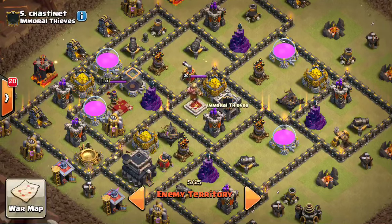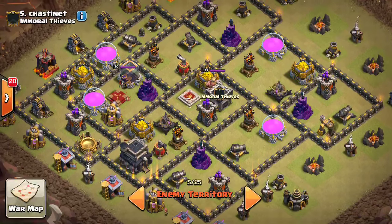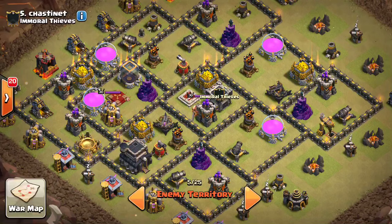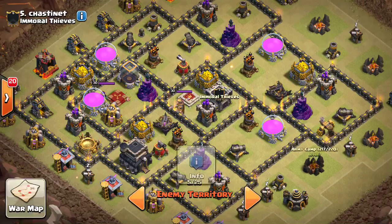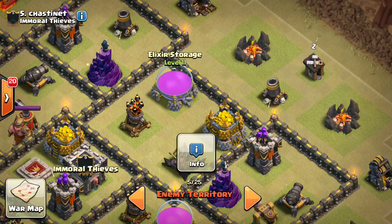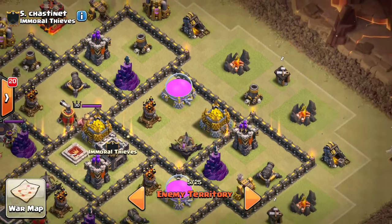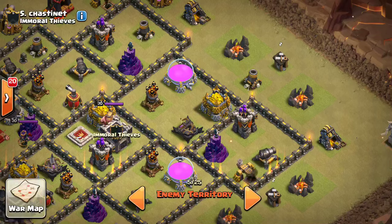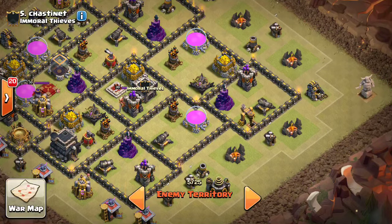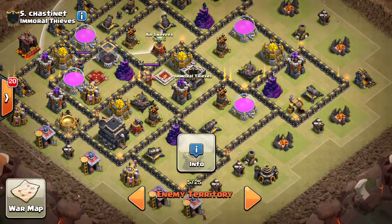The next base is also solid. This compartment with the elixir storage and another compartment can technically be used to reach two air defenses, but notice those compartments are set back with the walls, making it trickier for wall breakers — they might target the wrong walls. Even setting back a compartment a little bit helps quite a bit. A good attacker probably still could wall breaker in, but it's just a little trickier. The king is in the area which also helps.